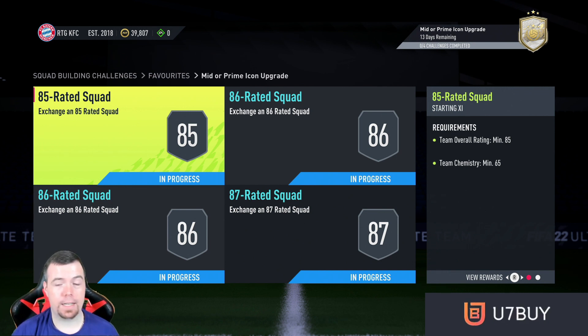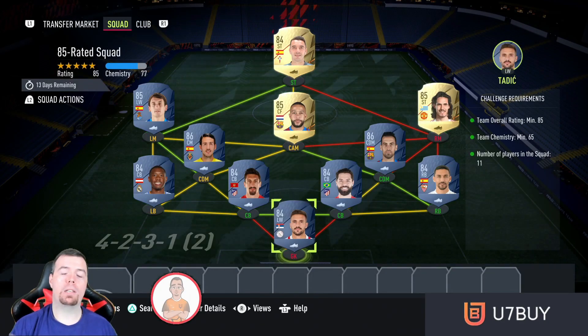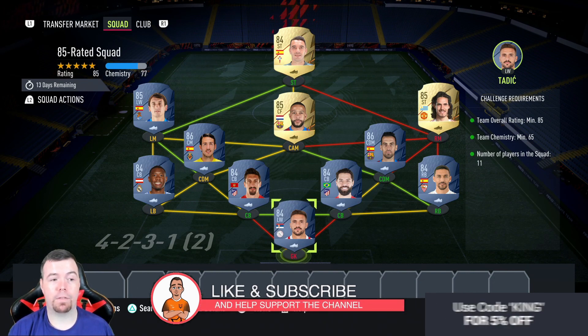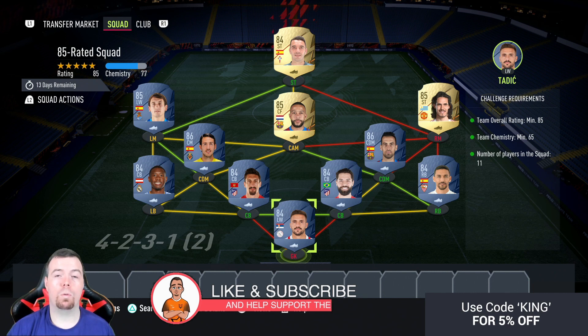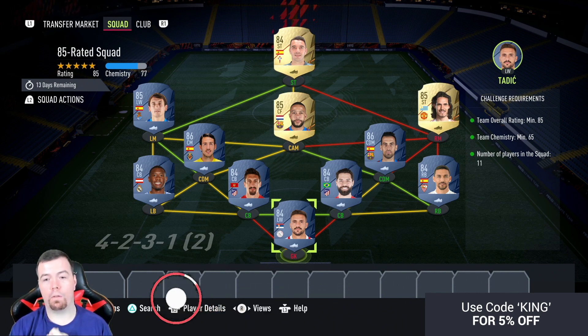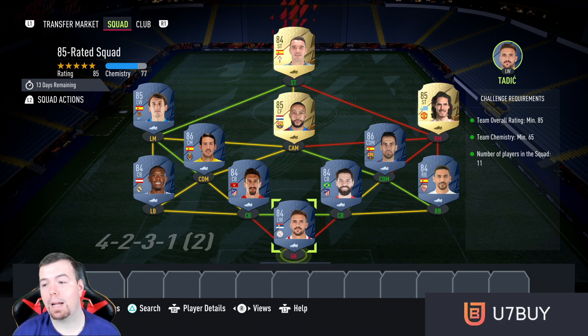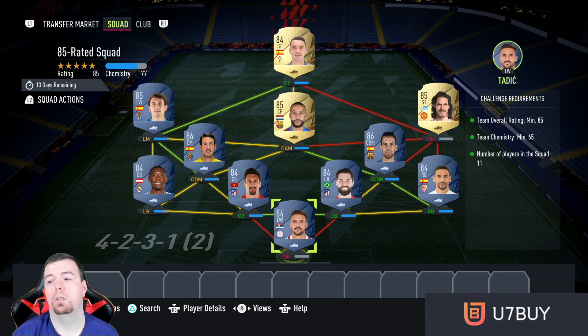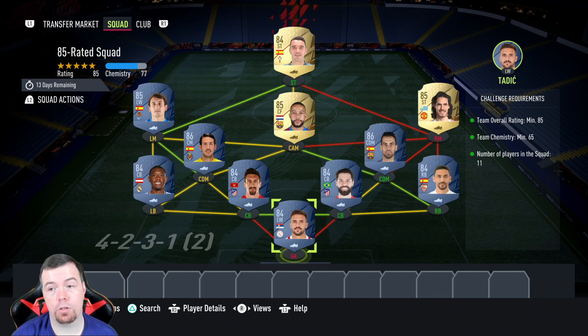We've got an 85, 86, and 87-rated SBC. Before we get into it, prices shown are buy-it-now at the time of doing this SBC, which has been out for a few hours. Prices will always be cheaper with bids and snipes — don't forget prices fluctuate. The 85-rated squad requires an 85-rated team, smack bang at 85, can't lower anyone else, team chemistry of 65 — we're on 74, so miles above it. No position changes or loyalty needed, 11 players in squad. You'll see a lot of Spanish Liga because it's always one of the cheapest leagues.